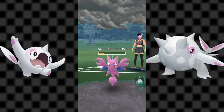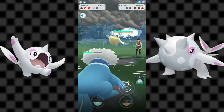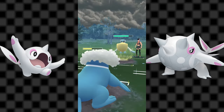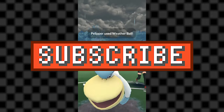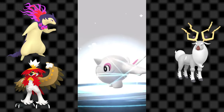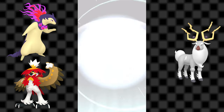Let me know down in the comments below what you think about the Cetoddle line. I do really enjoy the designs of these two, and I even used Cetitan on my team in Scarlet and Violet, so it is a little disappointing that they aren't as good in Go. If you liked this video, be sure to give it a thumbs up and subscribe so you don't miss our upcoming analyses — we've got a Weird Deer analysis and analyses for the Hisuian starters coming up next month and in February.